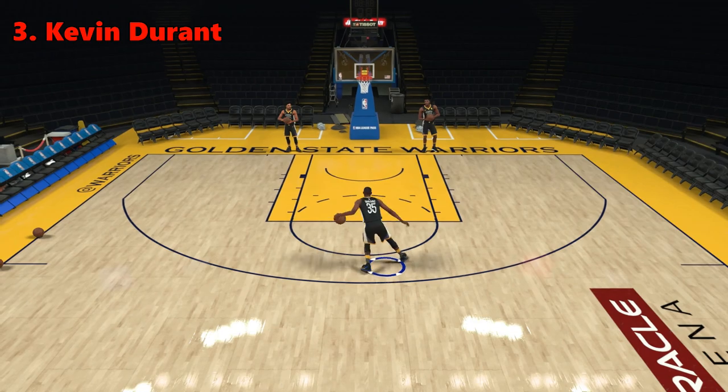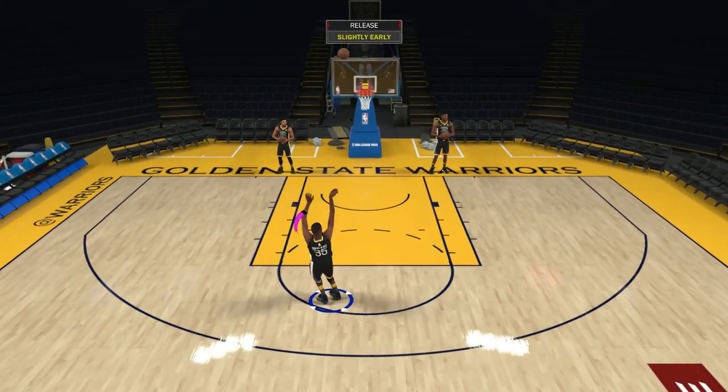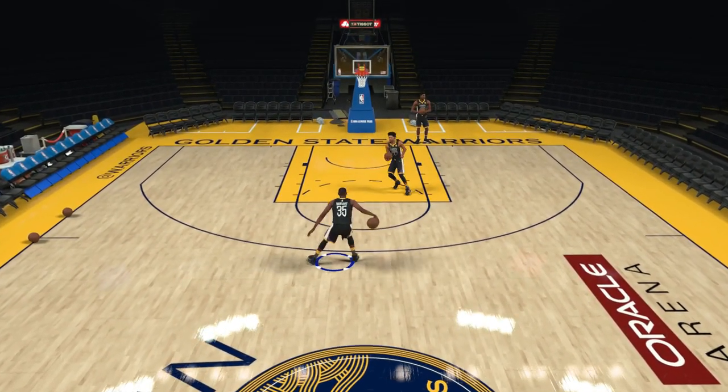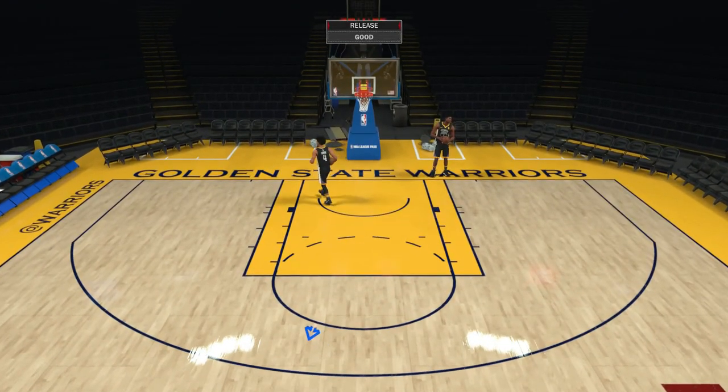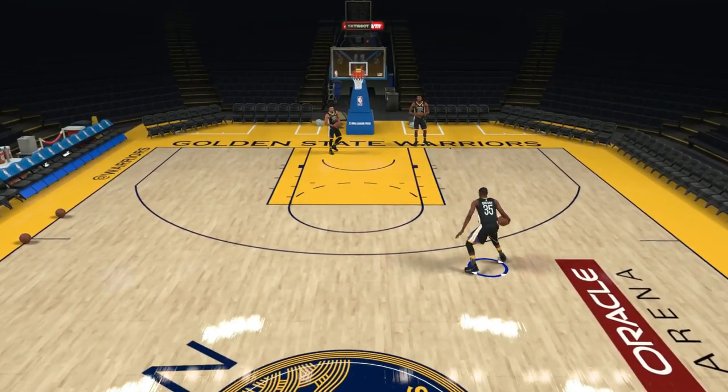Coming in third on the list is Kevin Durant. Durant can create such ridiculous space, even if you're not 7 feet tall, that it had to be on the list. With his rocking back and forth you can drive either way fairly easily, which also makes it a perfect rhythm dribble to use in combination with the pick and roll.